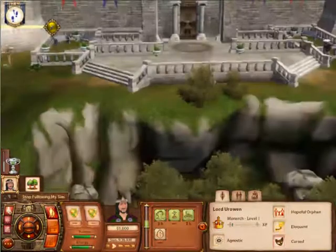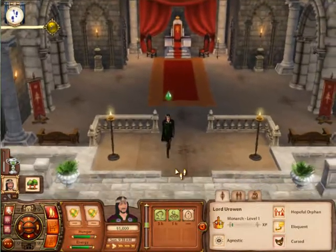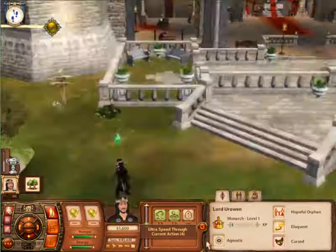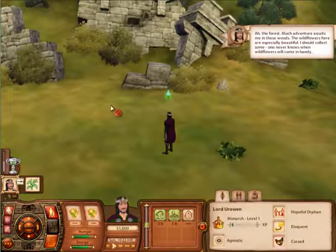I'll follow my sim, and for instances like this, as I explained earlier, being that everyone walks everywhere, I'm just going to run. As you see, we heard a good joke, so we have 10 focus for an hour. Ah, here we are at the forest. That was quick.